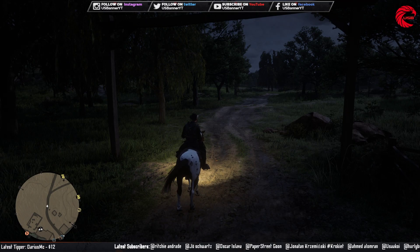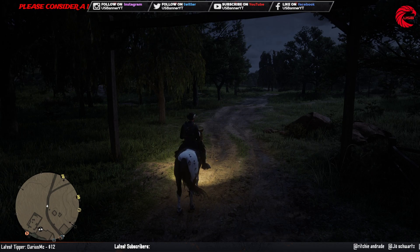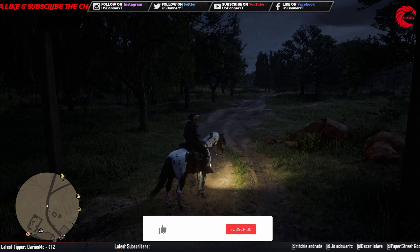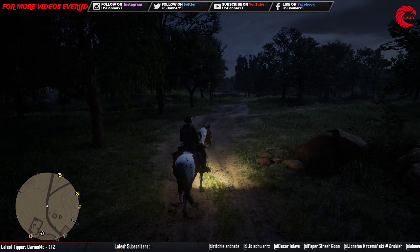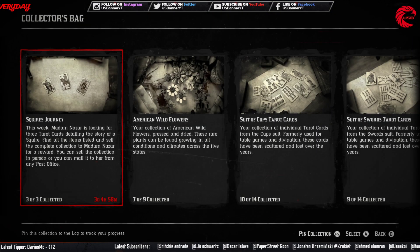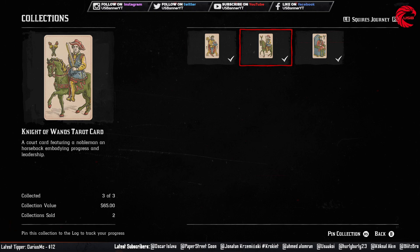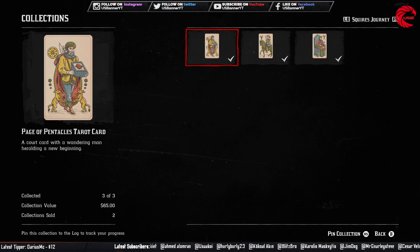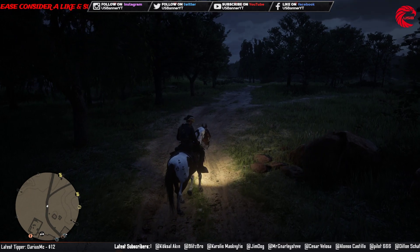Welcome back friends to another episode. In this episode I'm going to show you the weekly collection location for Madam Nazar. If you're new to the channel, don't forget to subscribe because I have the everyday location for the weekly collection, daily collection location, and Madam Nazar location. This week's weekly collection for Madam Nazar is the Page of Pentacles Tarot card, Knight of Wands Tarot card, and King of Swords Tarot card. You can collect all these cards every day and sell them to Madam Nazar for $65 every day.